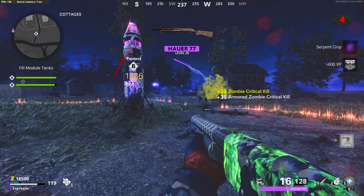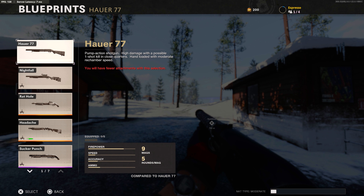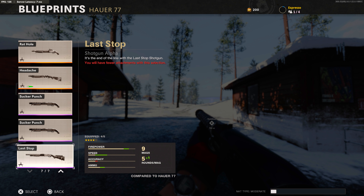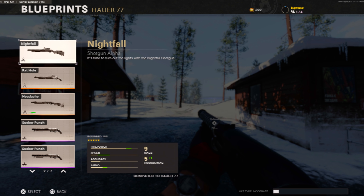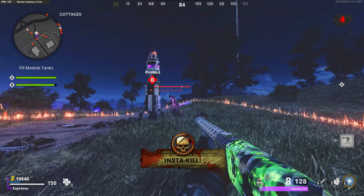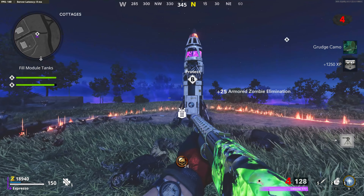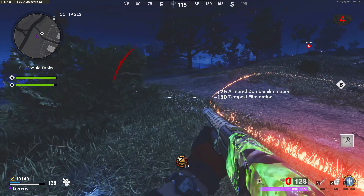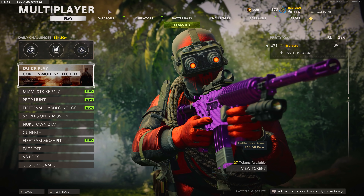Onslaught also received adjustments making it more accessible — you'll now see level 2 and 3 armor drops, ammo mod drops, dark ether drops to upgrade weapons, and new bronze, silver, and gold chalice drops that allow you to Pack-a-Punch your weapon for the first time in Onslaught. Blueprint support now allows weapons to be applied in the pause menu to any weapon or wall purchase in-game. Dead Ops Arcade 3 got new Max Sideways bonus maps called The Mix, offering that side-scroller style of play.